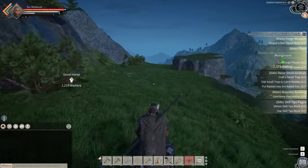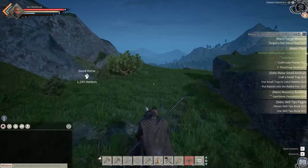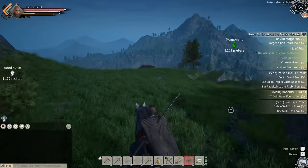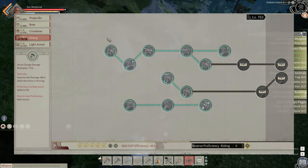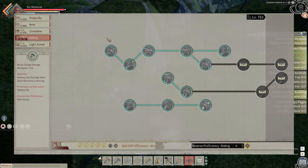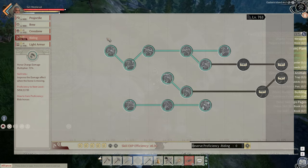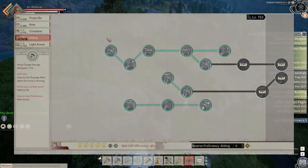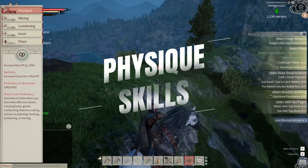For the Riding skill, it's basically just riding around naturally. Initially I thought turning in a complete circle would work, but it seems you need to move forward to some degree. If you have five expertise points in the Riding skill, and you remember to ride everywhere, it's not going to matter that much — idle proficiency helps too, so it'll get up there pretty quickly.